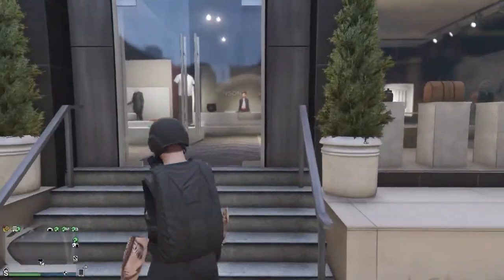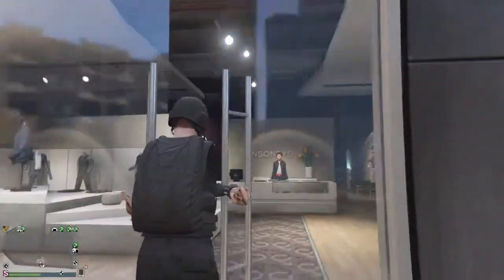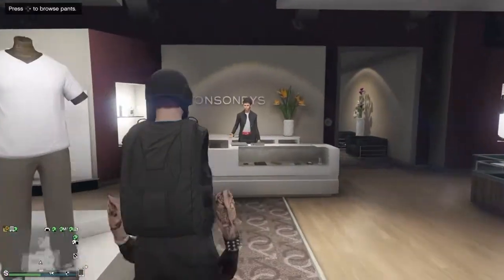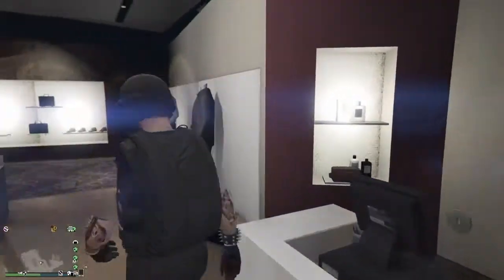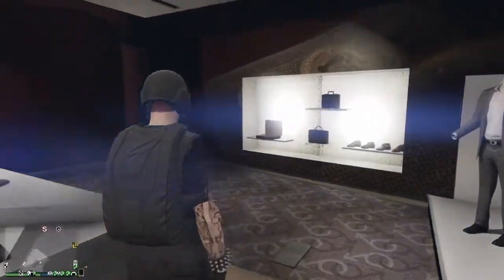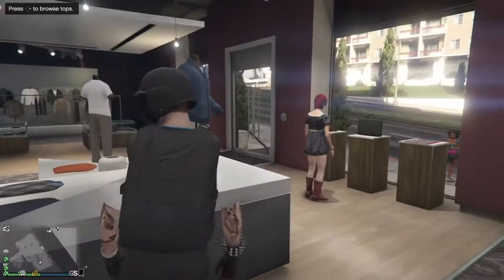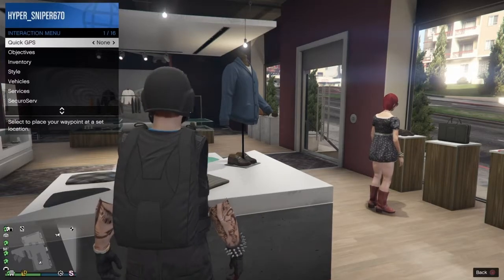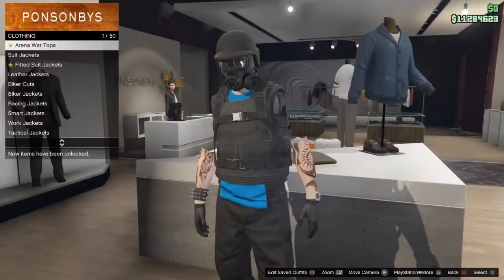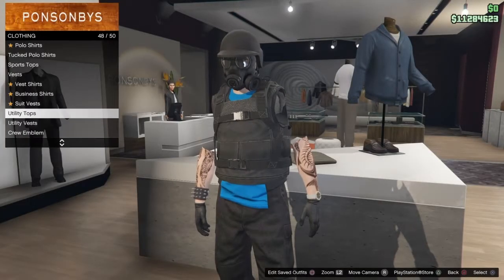Basically what you want to do is make your way to any closed door like this. I'll show you guys two different methods to get invisible arms. Here I'll show you the quicker version first. One way to get the invisible arms is you go to Browse Tops.